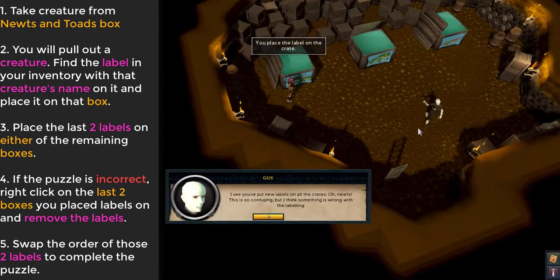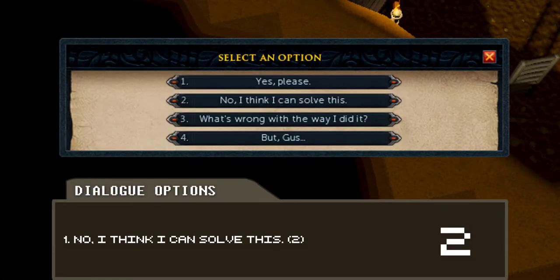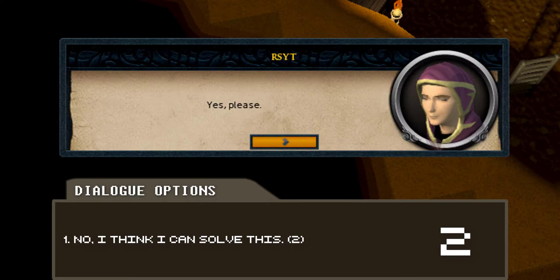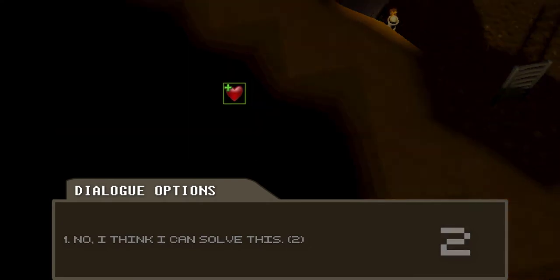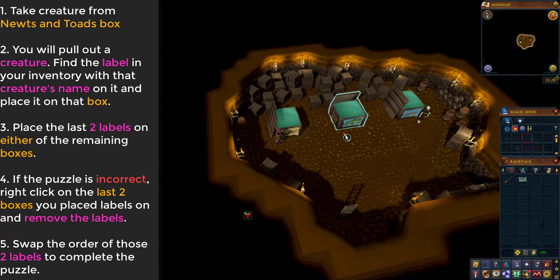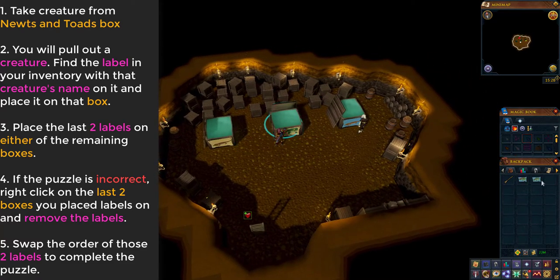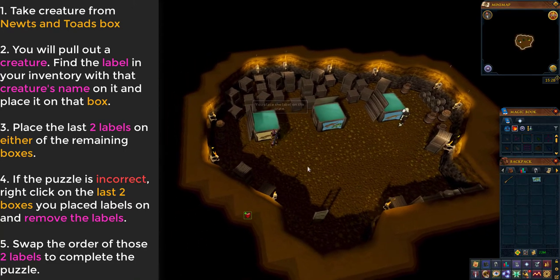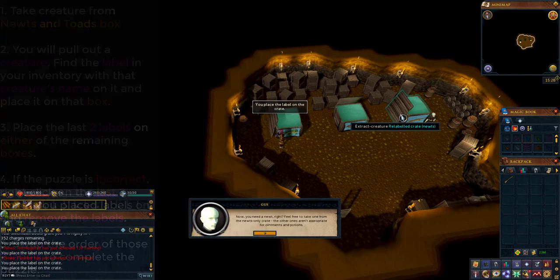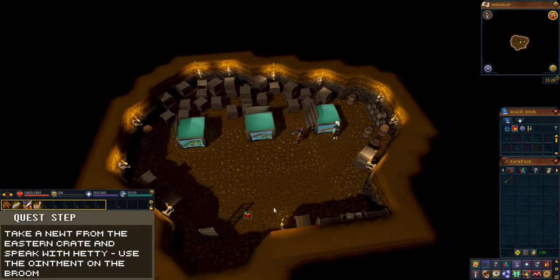For example, I pulled out a Newt so I placed the Newt label on the box. Now place the other two labels on either of the boxes and then speak with Gus. If, like me, you didn't get the puzzle right, choose the second dialogue option: 'No, I think I can solve this.' Then right-click on the two boxes that you put the last two labels on and choose Remove Label. Swap the labels around and you will complete the puzzle. After the dialogue, take a Newt from the Newt crate and leave the basement.